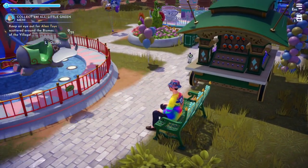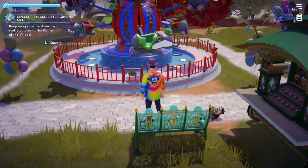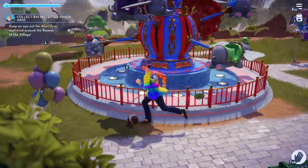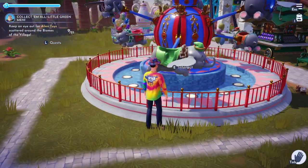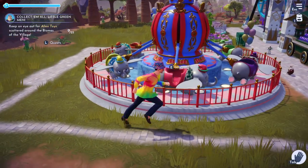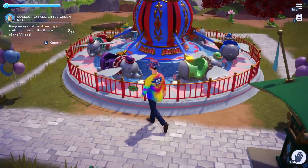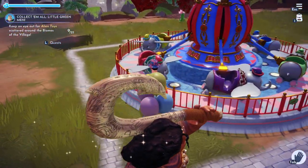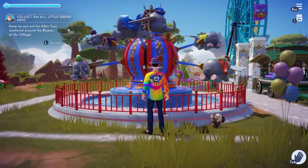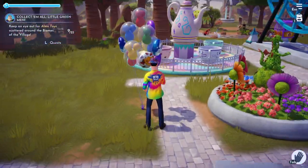The bench is obviously from the path, from the world, and from the star path — super cute. The Dumbo ride — my gosh, look at that! It would be awesome if you could actually ride it, but I get it. And you can even interact with it — look at how cute that is! I wish you could get on it, but at least you can interact with it. I didn't realize you could interact with it until right this second — love it.